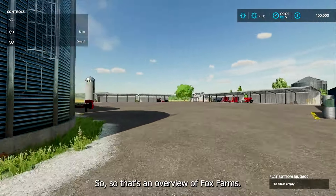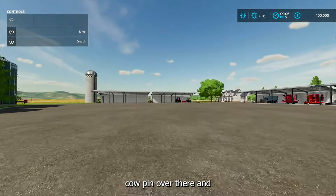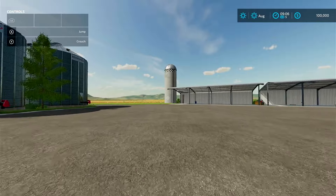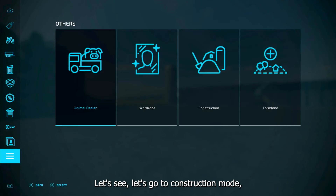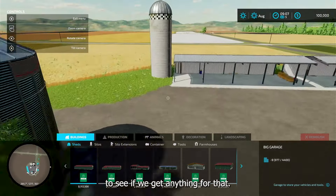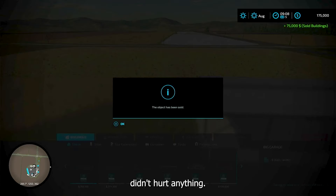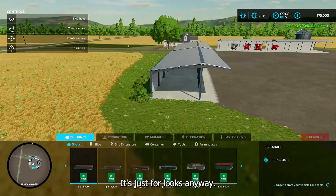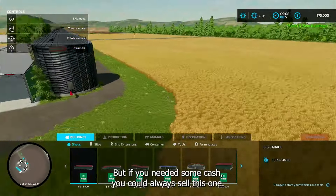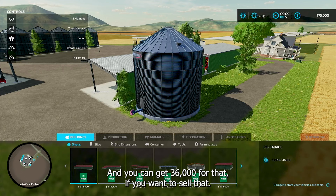So that's an overview of Fox Farms. I'm going to have another video with some more details, specifically that cow pen over there. It's pretty neat. Now you can sell this decorative silo — let's go to construction mode. Yeah, $75,000, so you could sell that — doesn't hurt anything, it's just for looks. And then you might need this one later, but if you needed some cash you could sell the other one and get $36,000 for that.